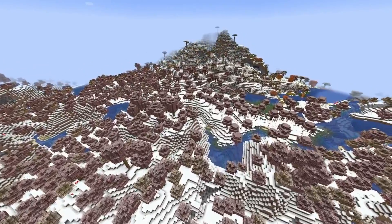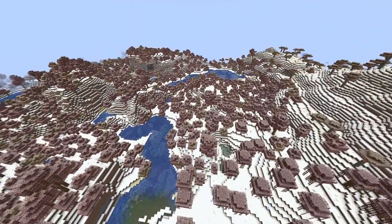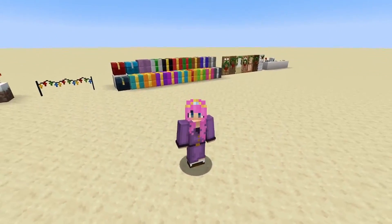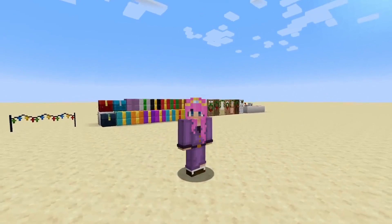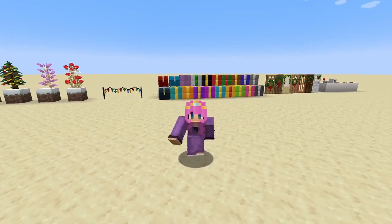Alright friends, this is an example of what your world could look like with this texture pack on. As you can see, there's tons of different snowy trees and the entire world is snowy. This texture pack is super simple, but it is also so cute, and it adds a ton of cute Christmas items to the game. If you did like this video friends, make sure to like and subscribe. I love you all so much. Merry Christmas. Goodbye.